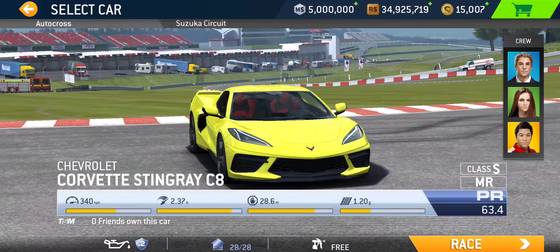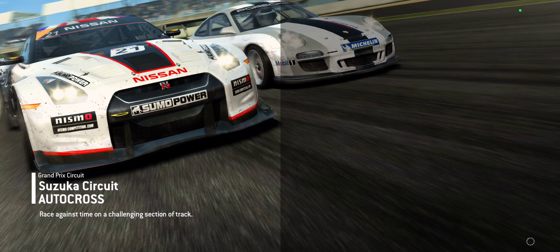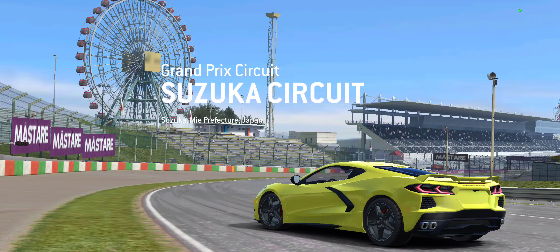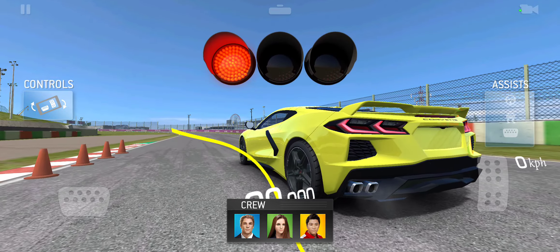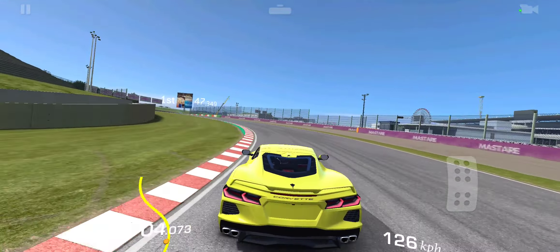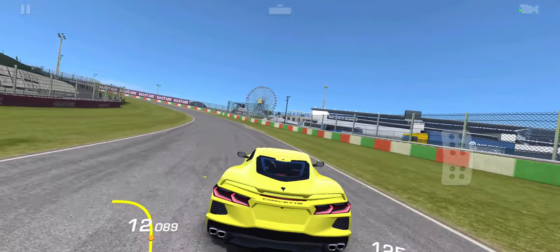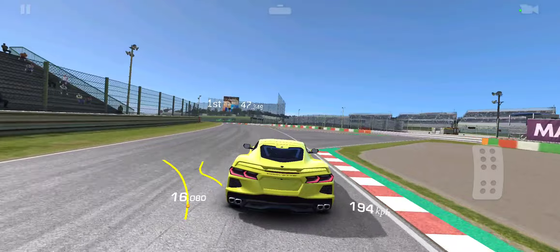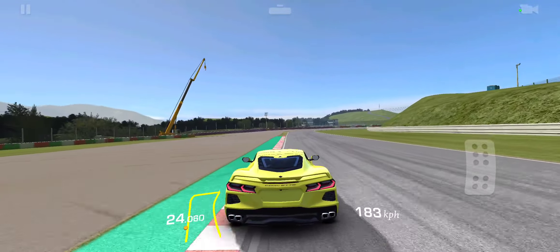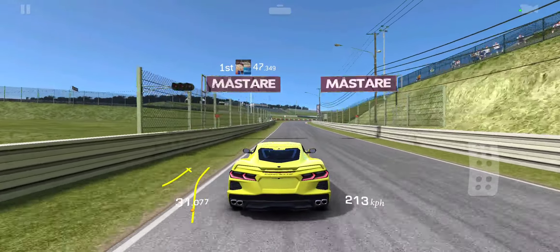Let's do some quick events. We'll start with the first autocross, and this one is at Suzuka Grand Prix. 47.3 seconds is the target to beat. Let's see how well we fare. This car is only featured in this exclusive series and a single bonus series called American Classics, which you can find in the master section of the road collection.